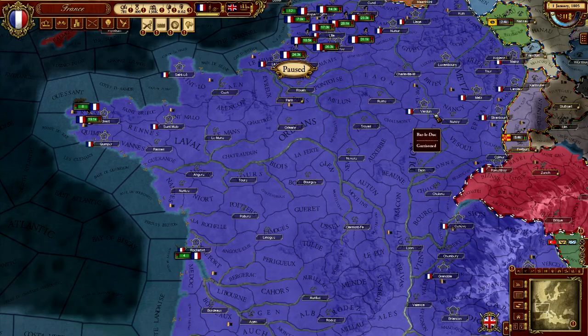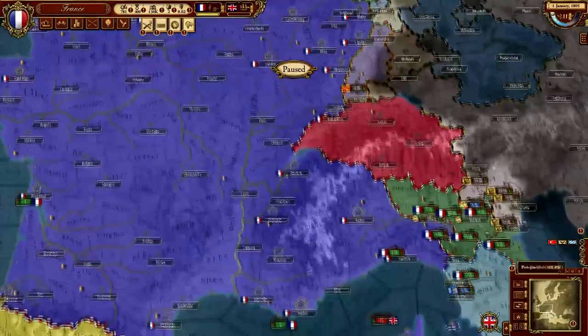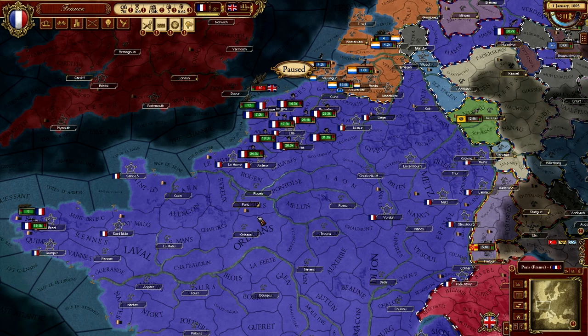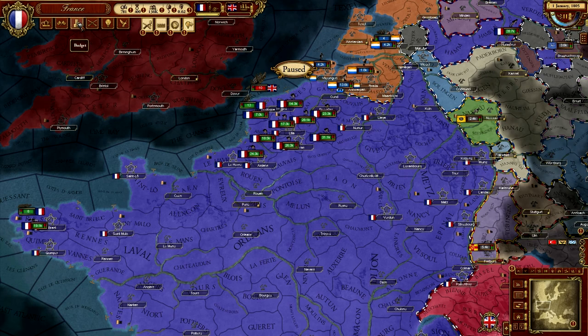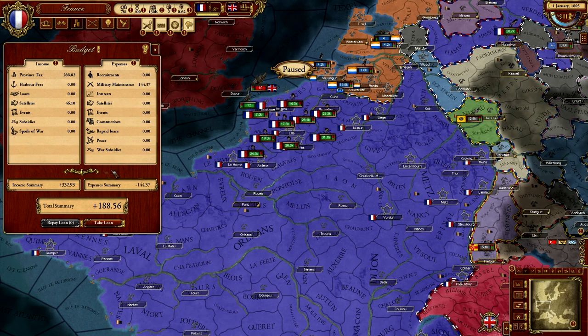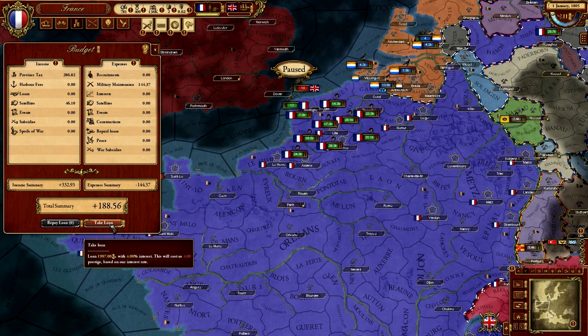This screen is going to be quite intimidating at the beginning — there's lots of text everywhere. These are all your armies and you have a lot of them at the start. But this is way less intimidating than it looks. Let me quickly show you the main screens and what you can do with them. Take the budget screen for example — yeah, numbers and maths — but here's the thing: you can take loans and repay loans, that's basically it.